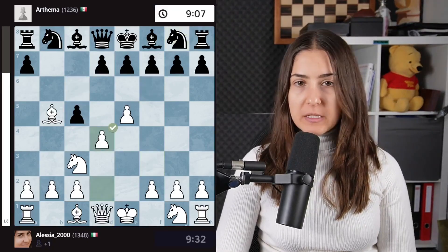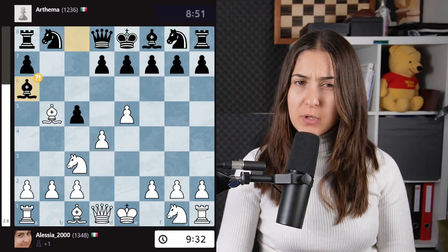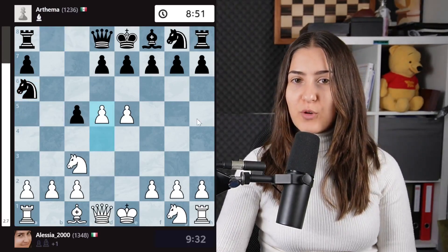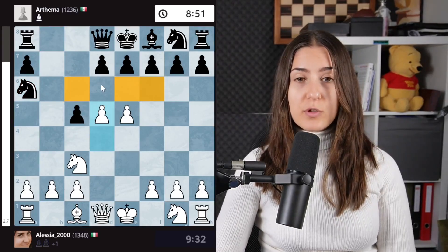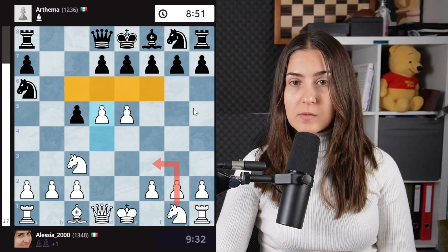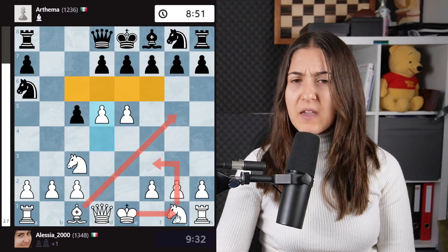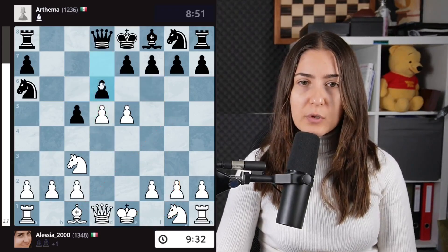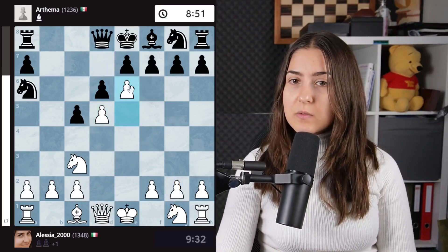I'd rather play d4 to try to attack the center. After bishop a6, what I have to play is to take here. And once the knight takes — boom — go for the center. Now controlling all the squares, I'm going to simply develop my pieces out. And this is so painful for black to find just some normal moves. Already, for example, d6 nearly loses to this move.